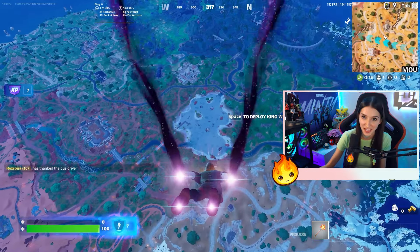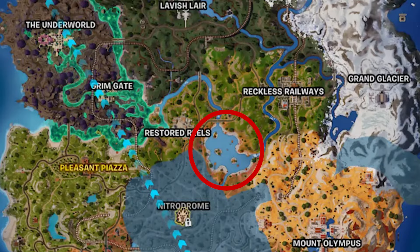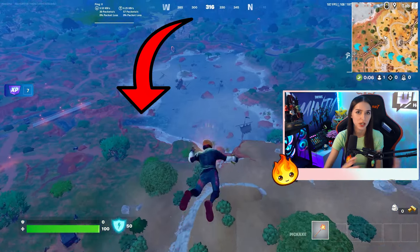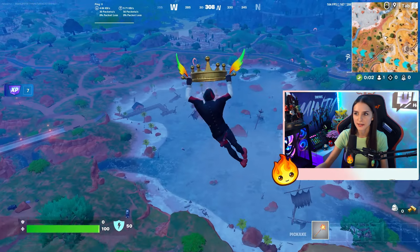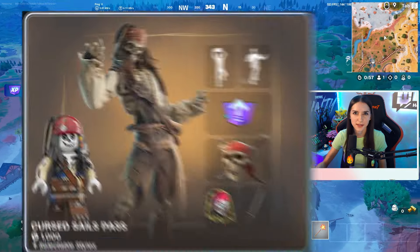I started my hunt to find the sniper. Just by entering the game I noticed the lake next to the Ruined Reels got changed completely — the building on the little mountain was gone, the reboot van was moved more to the left, and the lake itself had a pirate theme.